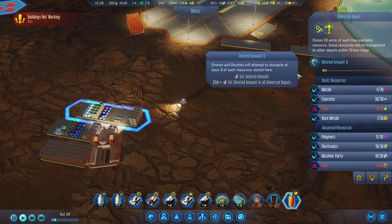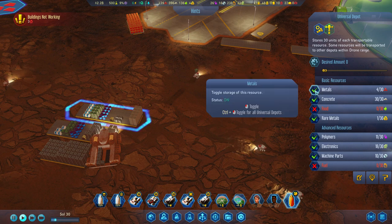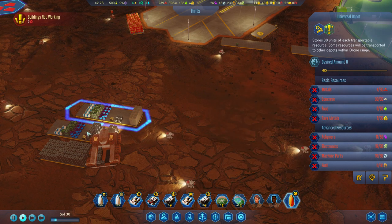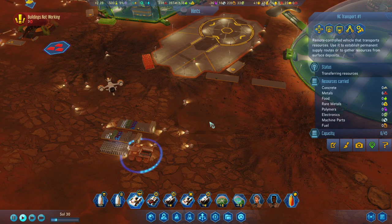Let's take the design amounts off like that. Hopefully it will automatically move resources over there — we've got some metals on those. We've got our main metal storage there. Let's unload resources onto that. There we go.